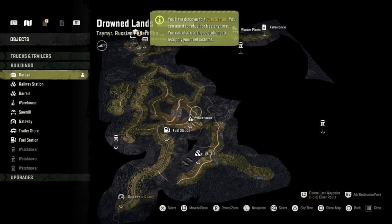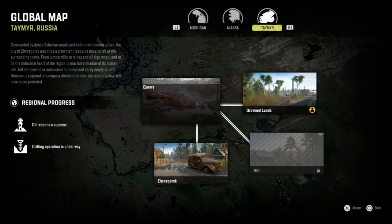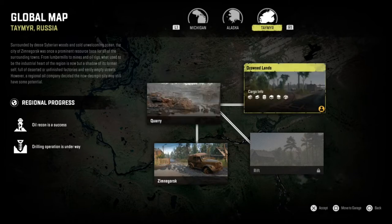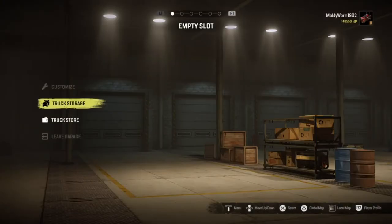We're over here in Tamar - that's actually how it's pronounced - in Drowned Lands. I've unlocked the Quarry and Zinigorsk, and now we also have a new map to explore which is the Rift. To access it, you first have to unlock the Quarry and then travel from the Quarry to the Rift. If you don't know how to unlock the Quarry, I'll leave a link in the description - there are two missions you have to do in Drowned Lands to unlock the tunnel and travel to the Quarry.